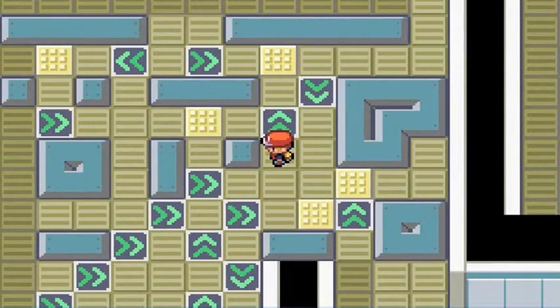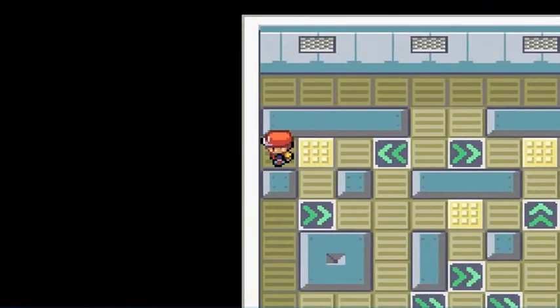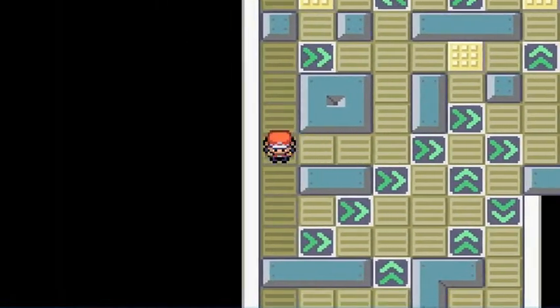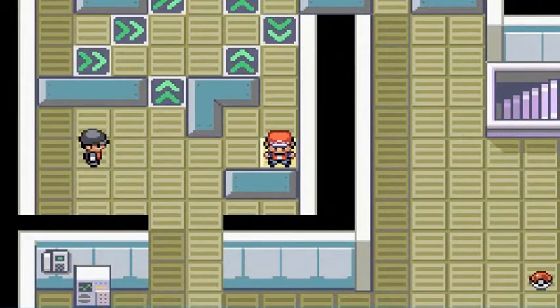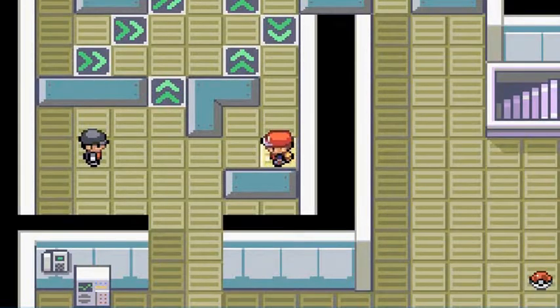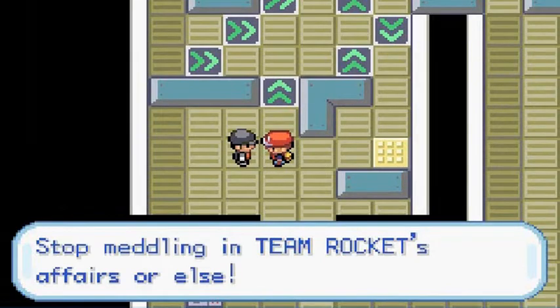We got ourselves a Rare Candy, and now we're going to have to find our way around here again. Let's check out this opponent's weakness. Who needs more experience? Let's keep it with Tornado — it's about to grow a level. The grunt says, 'Stop meddling in Team Rocket's affairs or else.'